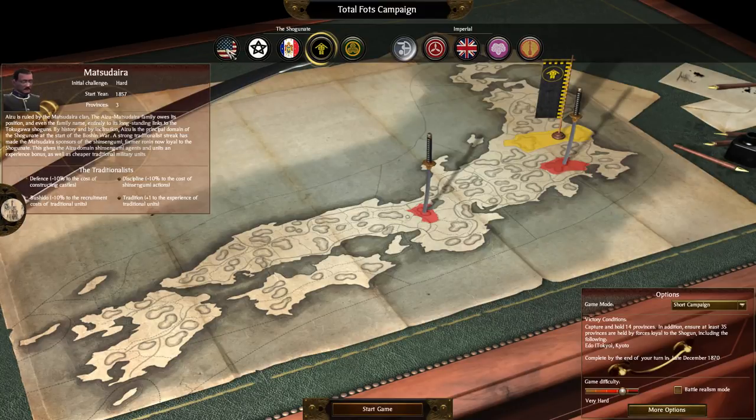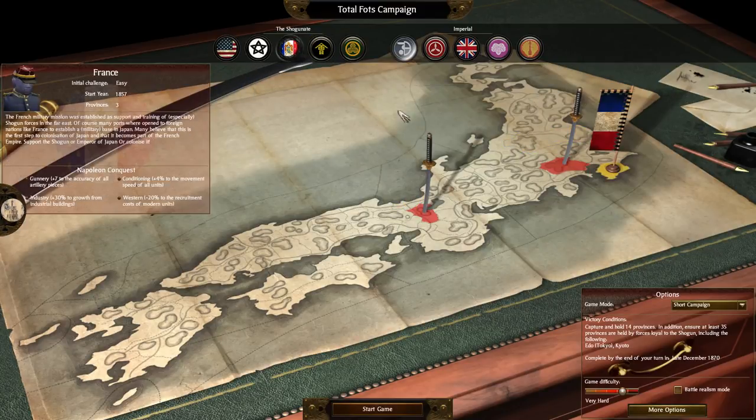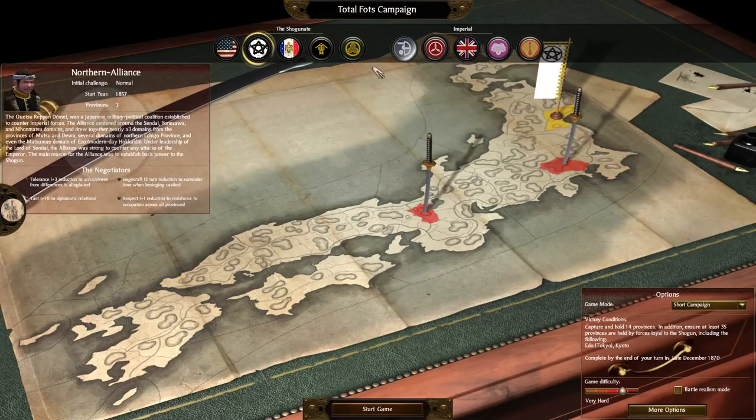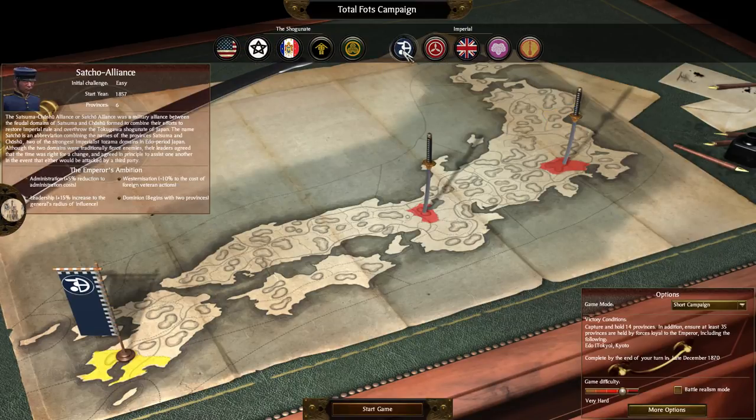The three new ones are the United States of America, France, and Great Britain. The other two are the Northern Alliance for the Shogunate and the Satschu Alliance for the Imperials. But the three new ones we voted on were the United States, France, and Great Britain.